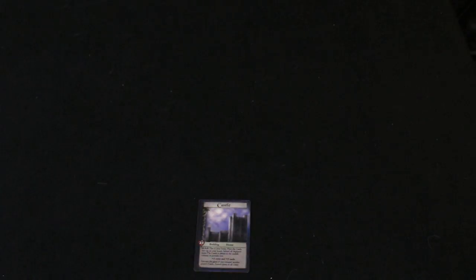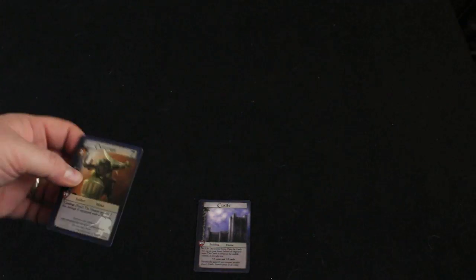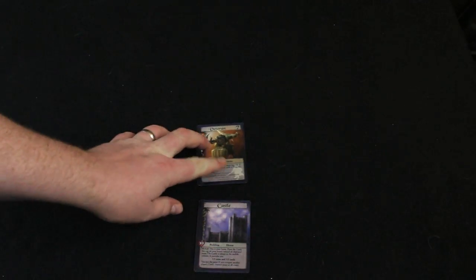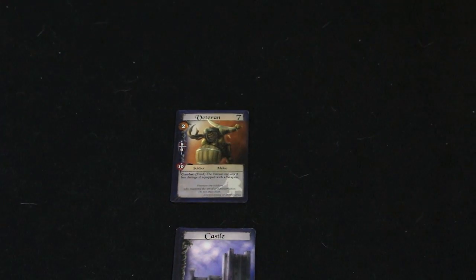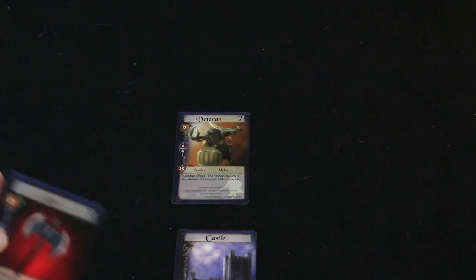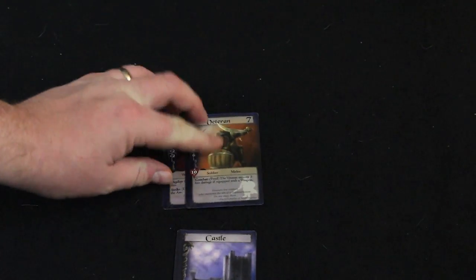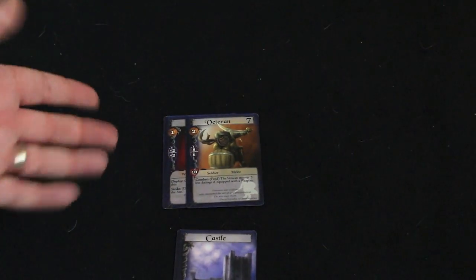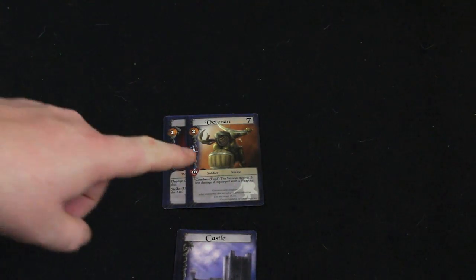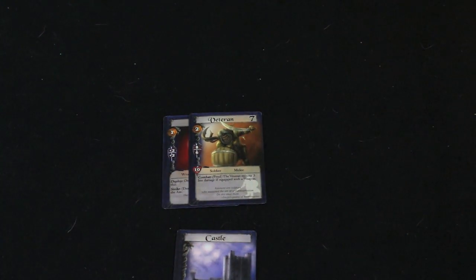The next phase is the deploy phase, where you can actually put cards in front of your castle to defend it. You can play one card from your hand and deploy it, and you can also deploy any number of equipment cards. So you can put one person on the board and then give him an axe, which gives him a plus two to his attack values. One card deployed, plus as many pieces of equipment as you want — that's the deploy phase.